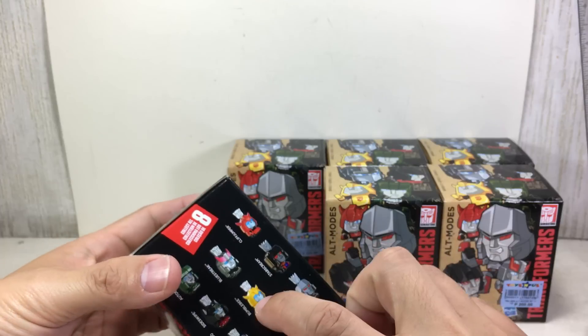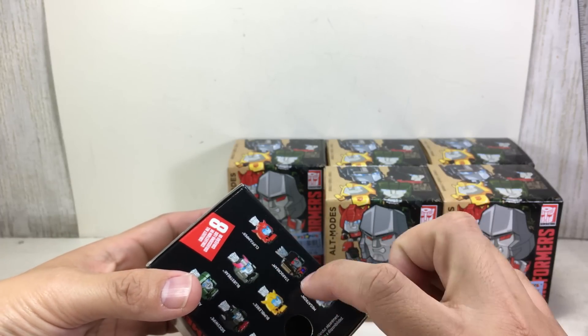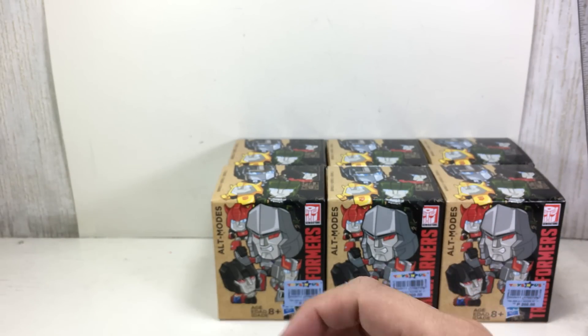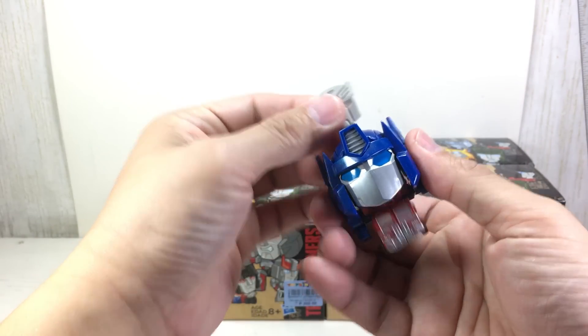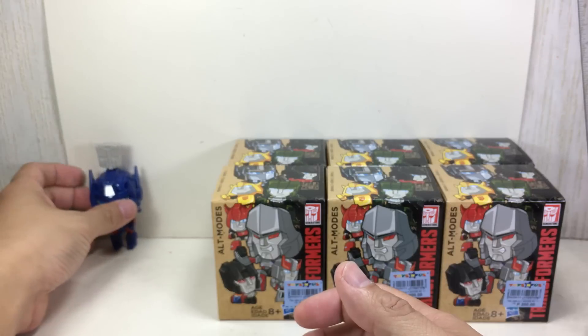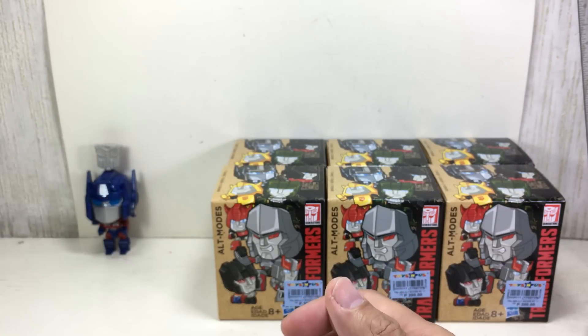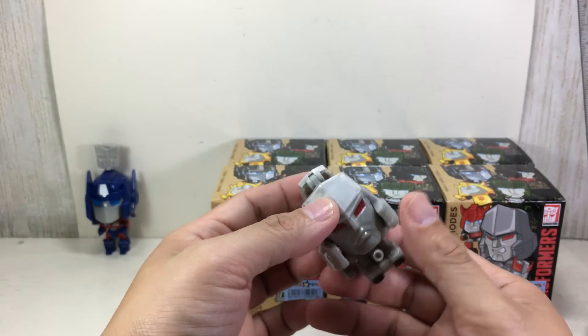You can identify Hound easily because he's green, and Bumblebee, but Cliffjumper and the others are kind of difficult. Speaking of Wave 1, here are the other figures I have — Optimus Prime and Megatron, which is a carryover.